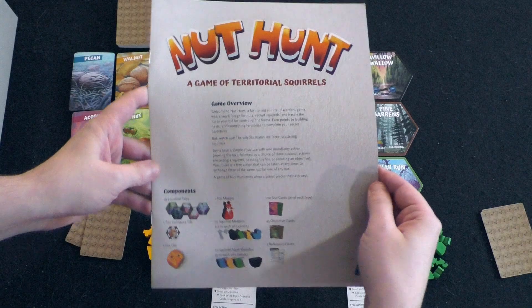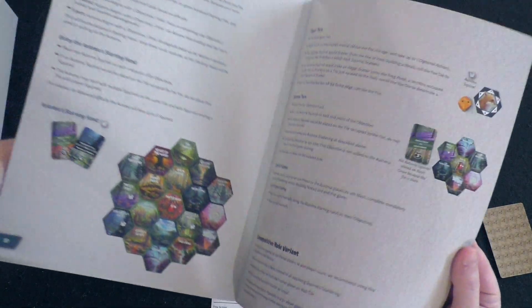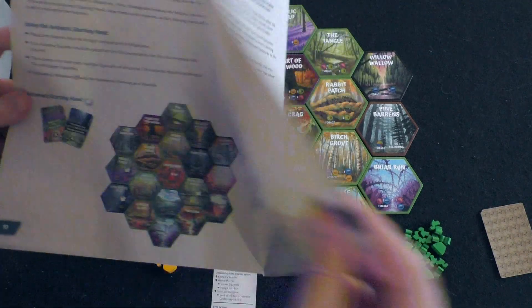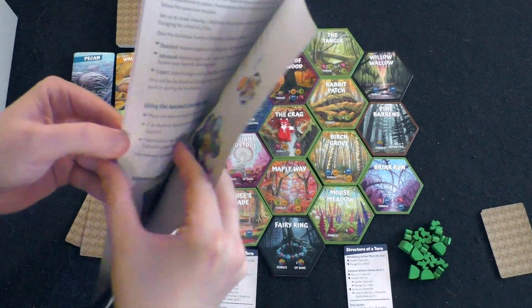Speaking of rules, the rulebook is roughly 11 to 12 pages, with frequently asked questions on the back, and the solo mode takes up about two pages. So in actuality, the rules for the core game are roughly 8 to 9 pages, something like that.